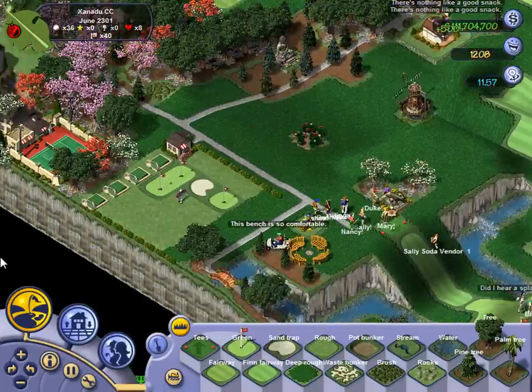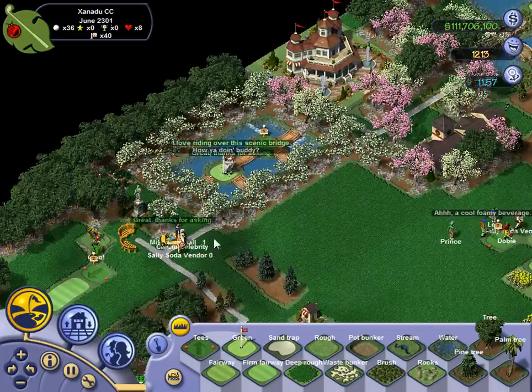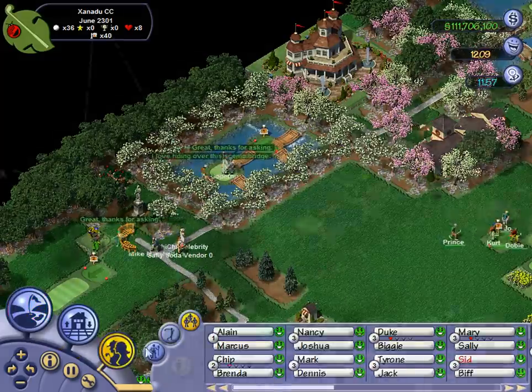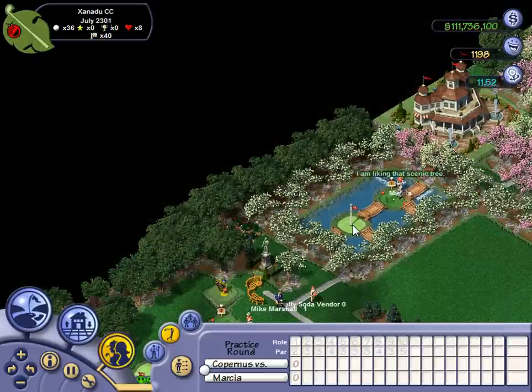So the course we're going to be playing today is called Xanadu, and it's by a guy named Copernicus. I found it on some website for SimGolf - a GeoCities website. Basically what this course entails is a bunch of trick shots, and I think it's a pretty interesting little course, so I thought I would go ahead and show it off today.